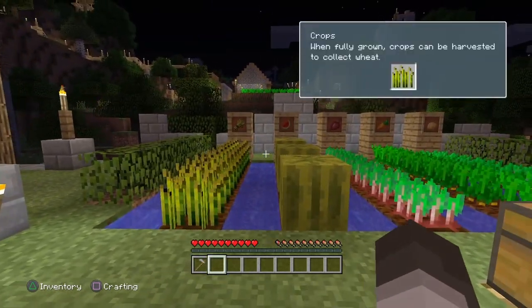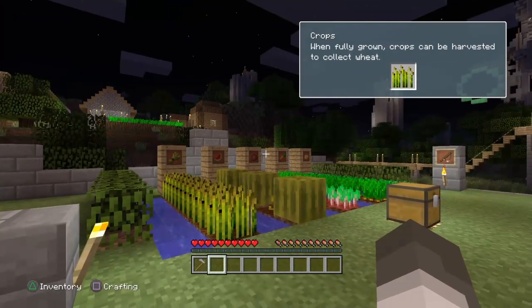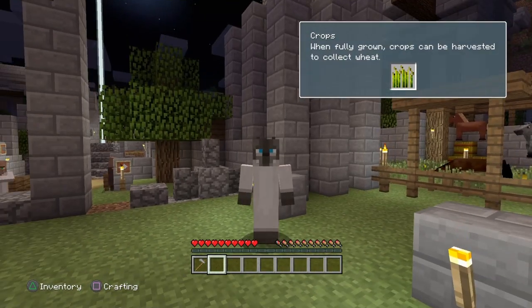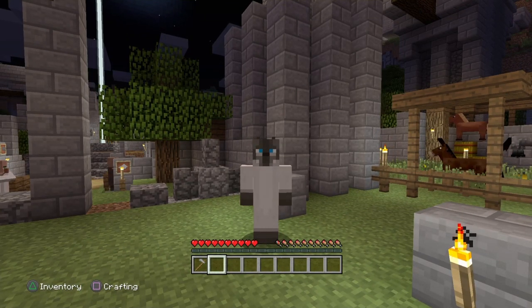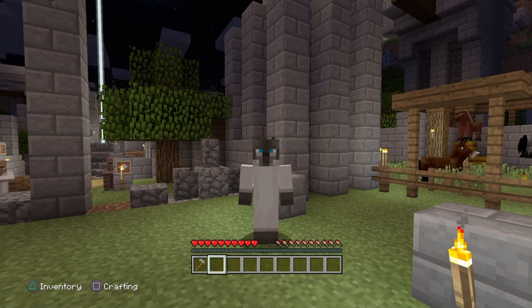To do this achievement you will be needing wheat. It's very self-explanatory and very easy. If you don't know how to get any wheat, the really simple way to grow wheat is by just getting a hole in some land next to water and light, breaking some grass to get seeds, planting them, and waiting a few days in Minecraft — and you will have a fully grown wheat farm.